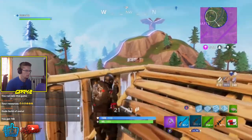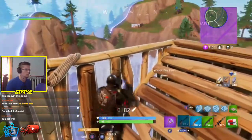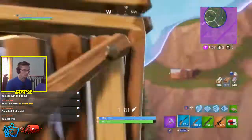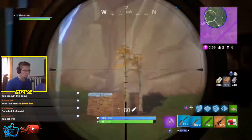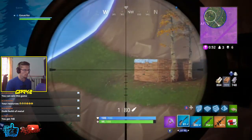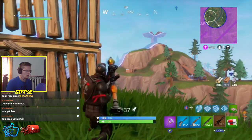That was all the content update — the vending machines, the new LTM, and the first shot accuracy. They also have the rock paper scissors emote out right now, though apparently there are some bugs with it. They also brought the Raptor skin back to the item shop.